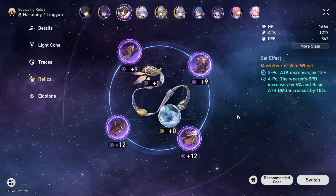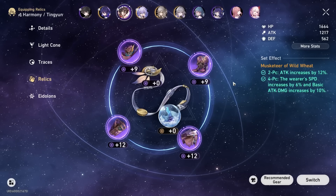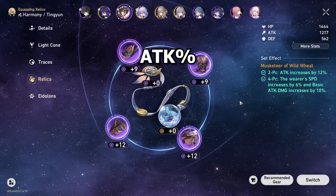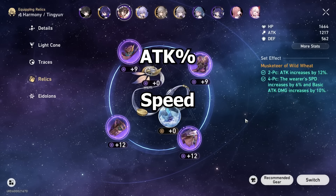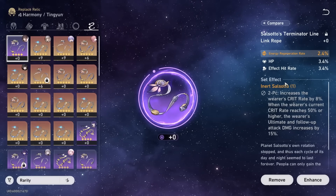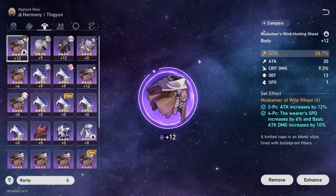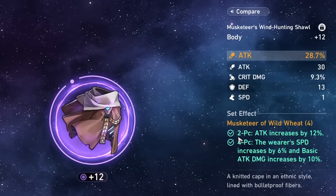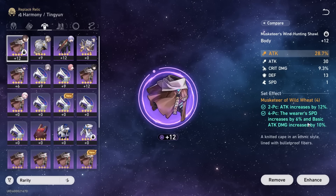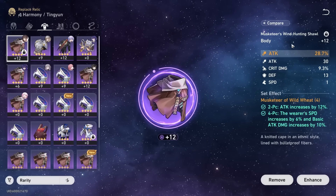Moving on to relics: attack percent to increase your buff is always good, with speed also being nice as a substat or on your boots, and energy regeneration rate can be a viable option on your rope so you can spam your ultimate as often as possible. For sets, the Musketeer of Wild Wheat is a great 4-piece — the 2-piece gives attack percent, and the 4-piece gives speed and additional basic attack damage. Attack and speed are very valuable on Ting Yun, so the Musketeer of Wild Wheat is the general 4-piece I recommend.